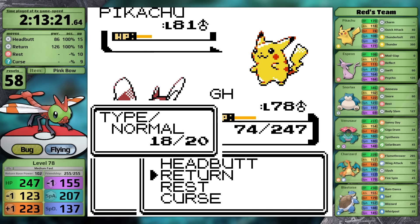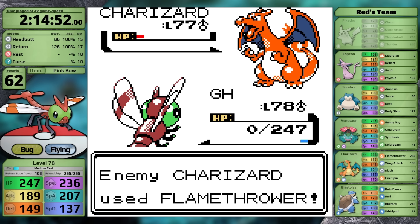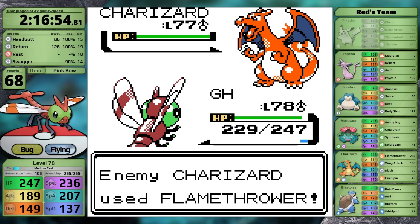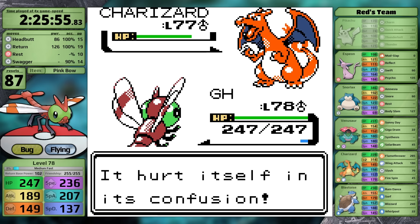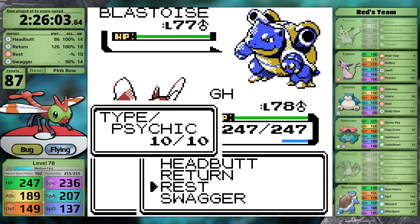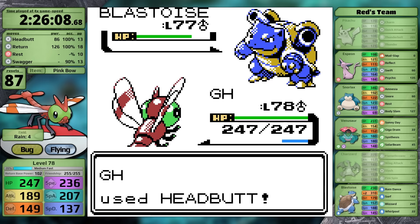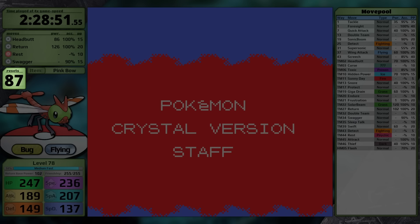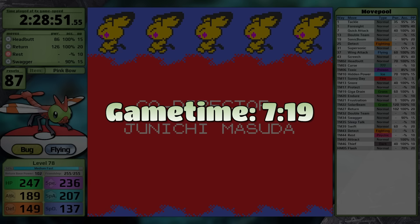I did try different strategies though. I went for Headbutt hoping for flinches, but the Charizard takes so little damage that I'd need multiple flinches in a row or critical hits. I utilized a Swagger strategy in combination with Headbutt to try to defeat the Charizard — that didn't work. I figured maybe I should keep Return and drop Curse, since I can't really set up when his first two Pokemon are Electric and Fire types. Eventually I decided on Headbutt, Return, Rest, and Swagger with a Pink Bow as my held item. I have 87 resets at this point, and finally at long last I take the Charizard out due to self-inflicted confusion damage. Blastoise also needs to hit itself because it knows Blizzard, and when that happens I finally make it through all of Red's team and clock in with a final time of 2 hours, 28 minutes, and 51 seconds — with 87 resets at level 78, and a game time of 7 hours and 19 minutes.